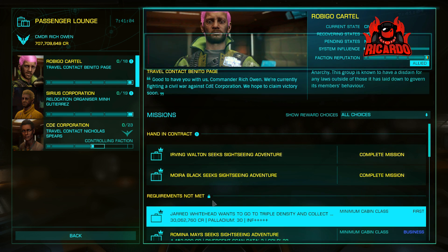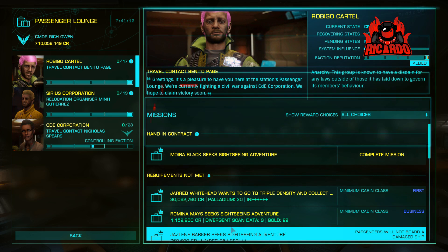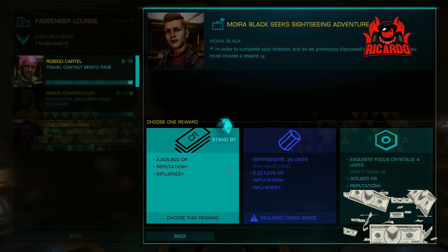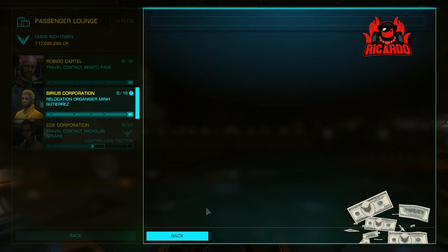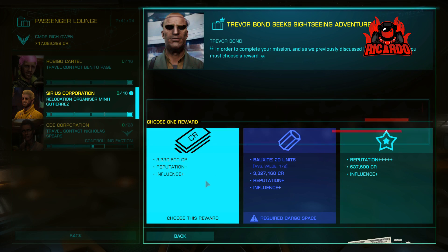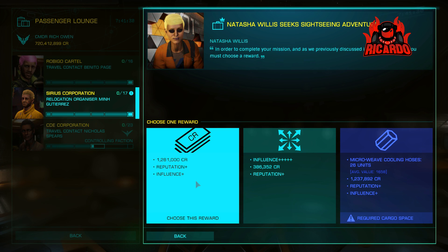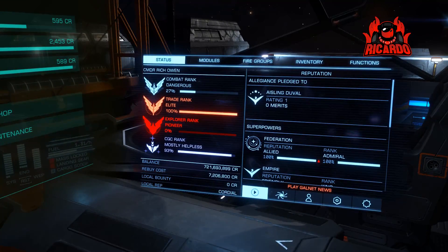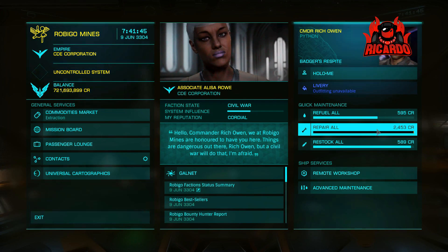You can either go for the money option or you can go for rare materials — completely up to you. So, can you make money in Robigo Mines? Oh yes you can — it's going to be between 15 to 20 million every 10 to 15 minutes. This run was about 12 minutes and I got about 16 to 17 million. Plus, in addition to this, you also gain explorer rank.